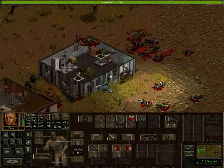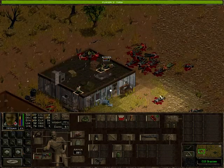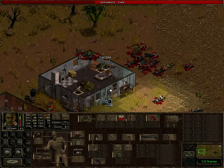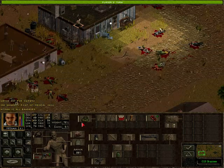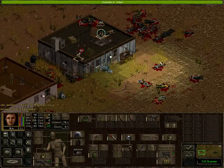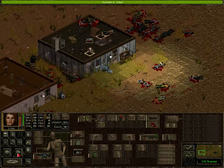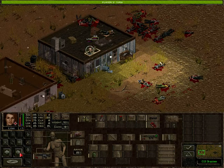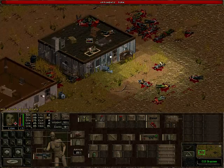Welcome back to Jagged Alliance 2. Let's see what we want to be doing now. For now there's no other option than to just wait and let Aira fix Hitman and Lynx up. Again a new warning when we come back. Aira gained one point of medical skill, that's nice.